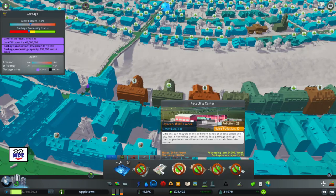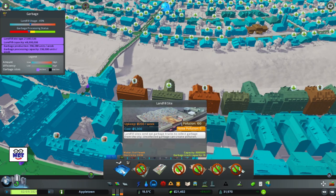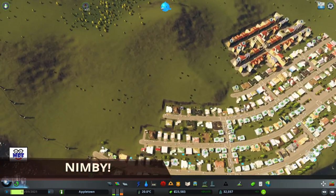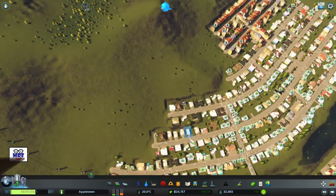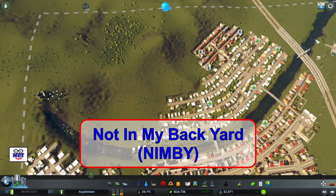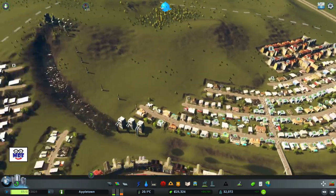I can build a recycling center for 20,000 or a landfill site for 5,000. Nobody likes a landfill site near them, so perhaps what I can do is build one off to the side, over here or over there — basically build it off to the side.